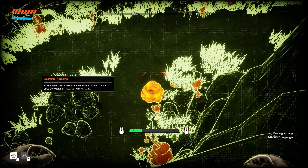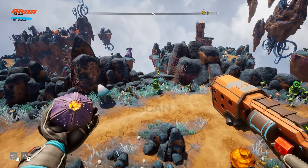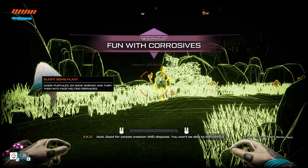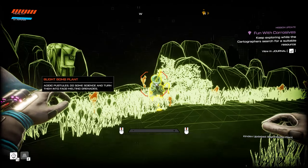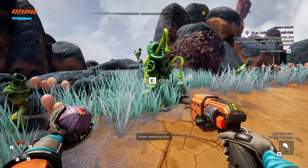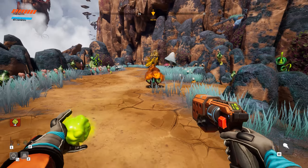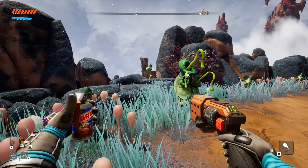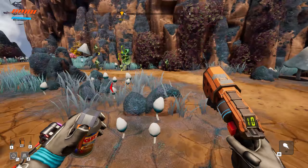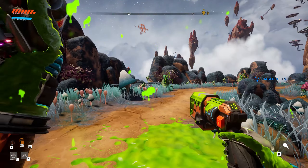Let's kill it anyway. Both protective and stylish - you could likely melt it away with acid. Now where is this acid going to be? What about that thing shimmering in the background - is that the acid? Acid: good for corpse creation and disposal. You won't be able to hold on to it for long without an upgrade, but if you gather some data, Kindred might approve one. So just like the bomb granites, we can pick them up, throw them at him - boom - and now his armor is gone.